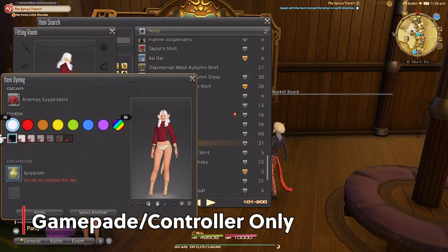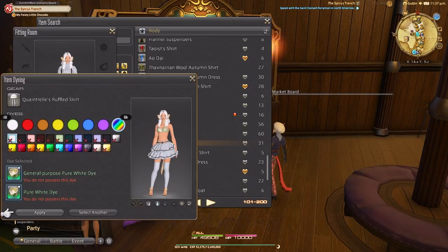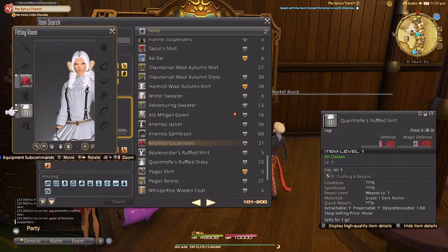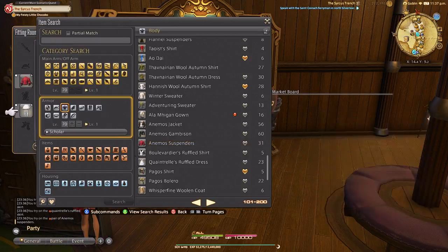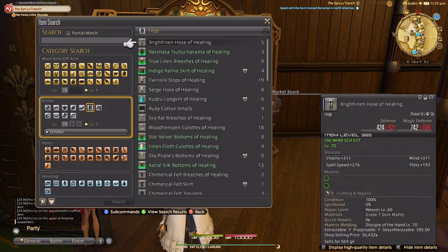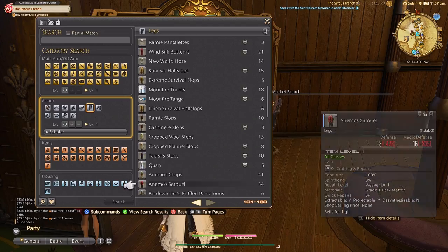For my glamour shown here I'm using a dye purchased through the Mog Station called the Pure White dye — I know, I'm so horrible. I essentially only use the pure white and pure black dyes as that's really my aesthetic, but you can make some really cute glams with in-game dyes. Before anyone jumps on me about spending money — I like to support the game this way, and as you can see there is a visible difference between the white dye and the pure white dye. It's totally your glamour, you do what you need to do.